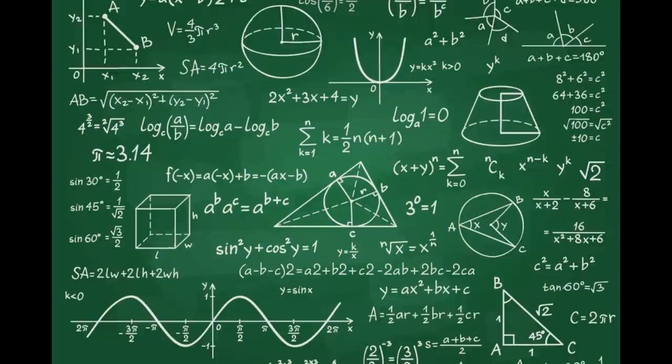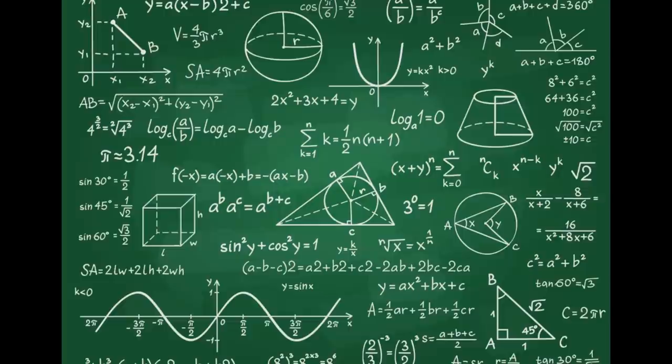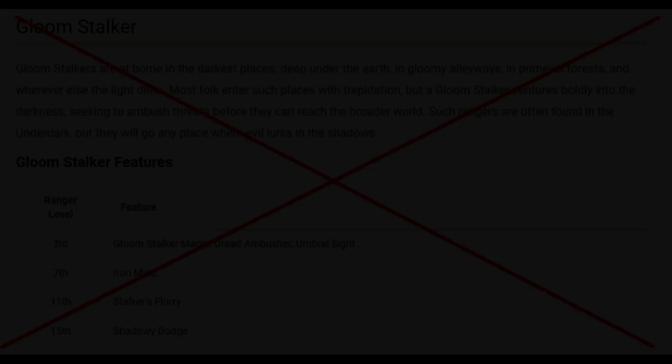My goal was to have a character who would win initiative fairly reliably and be able to make a lot of attacks on their first turn — and that actually excludes a lot of stuff. If you need setup over a turn, it's out. It's got to be right off the bat, lots of attacks, with a reasonable number of hits. And I want to do this without using Gloomstalker at all. It's surprising how often my builds kept leading me back to Gloomstalker. It was almost unbug-bearable.